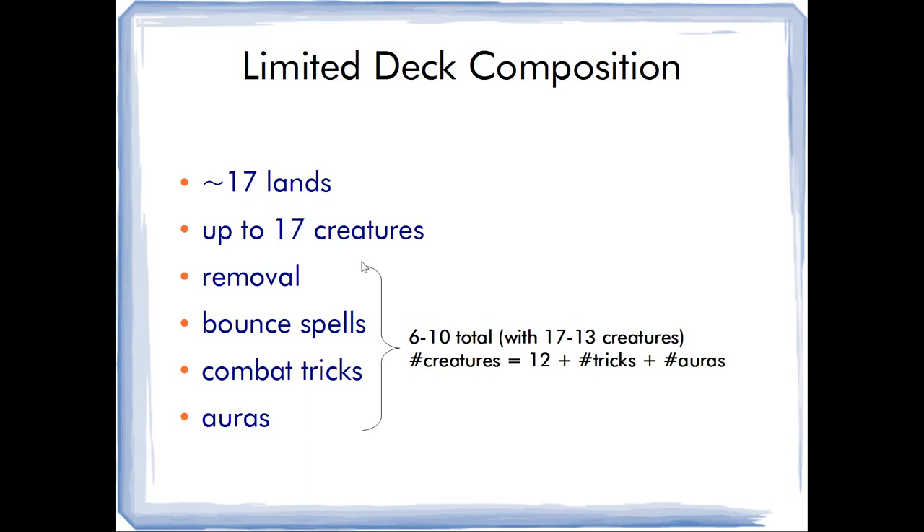If we play less creatures then we will have more space for these kinds of effects. The problem is, if you add more removal but play fewer creatures then you are a control deck and that's fine, but if you lower your creature count — say from 17 down to 13 — that gives you 10 potential non-creature spells, so you could play four removal spells, a bounce spell, and five combat tricks and auras combined.